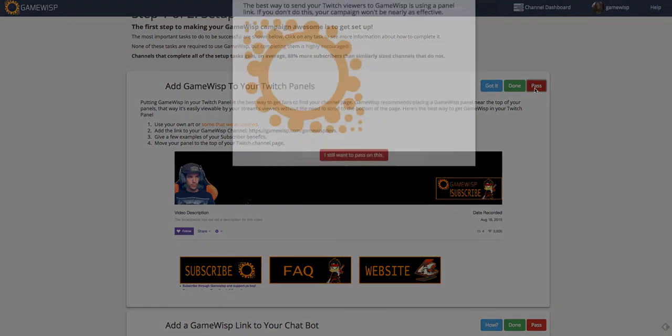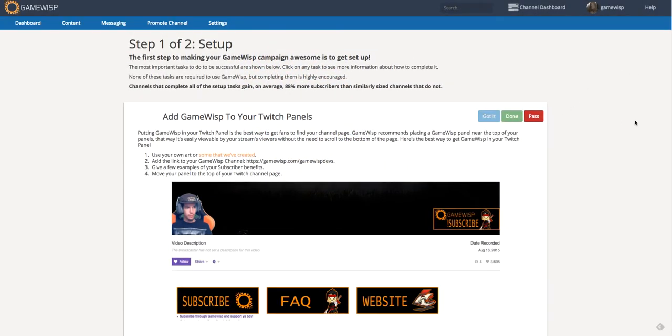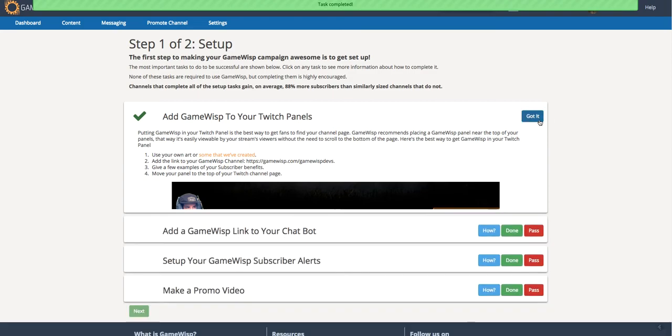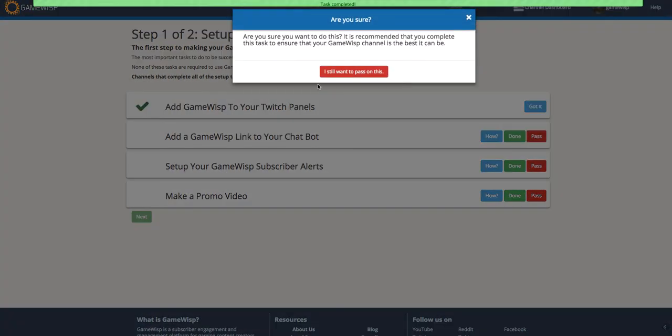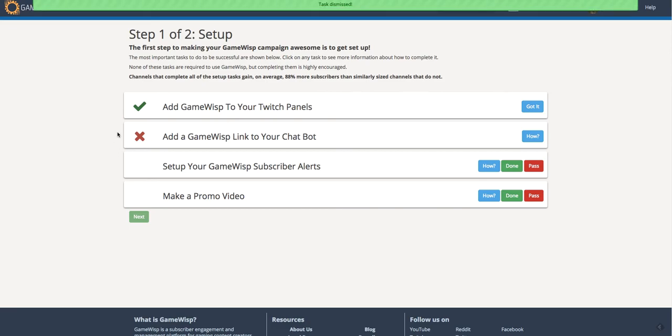If you don't want to do a task you can click 'pass' and get a little pop-up about why it's important. We also show some test images here if you need them. Once you finish a task, just click done and you get a green check mark. If you decide to pass, you click 'I want to pass on this' and you'll get an X to show you didn't do it.